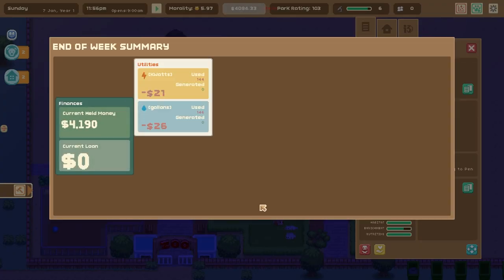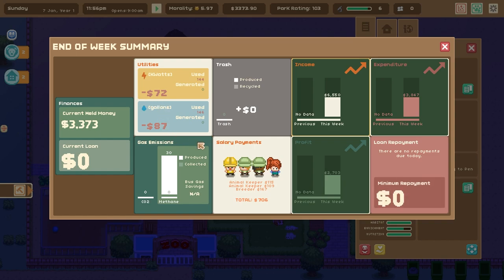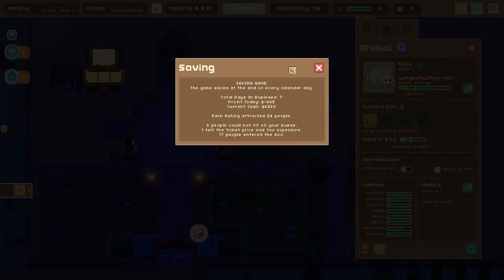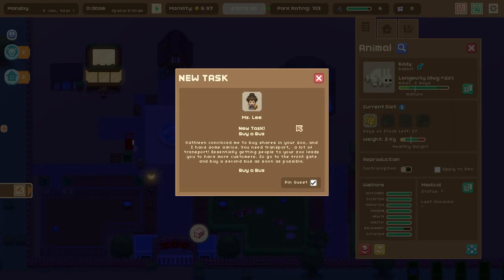End of week summary — first time we've gotten one! Current held money, salary payments — we're doing good. Loan payment is zero, income looks good. Profit for the day is not great — we did lose money — but that's okay, we have money. New task — Seed Fund Two: get 50 customers in one day for more capital. Another task: research alternate power sources. And another: buy a bus.